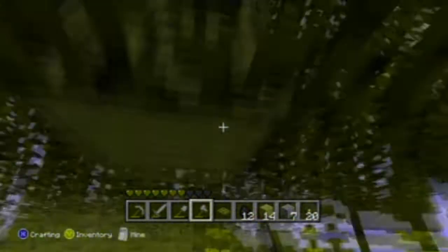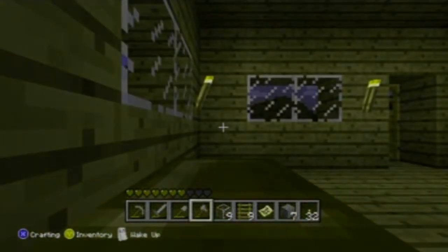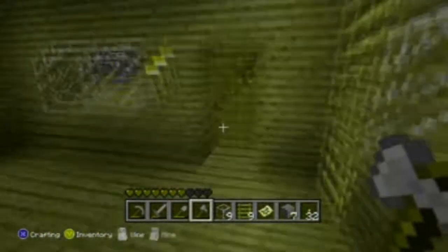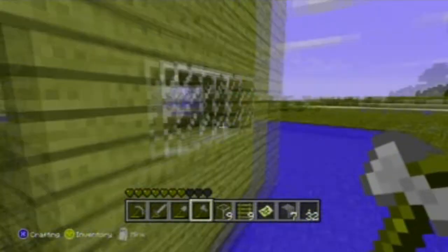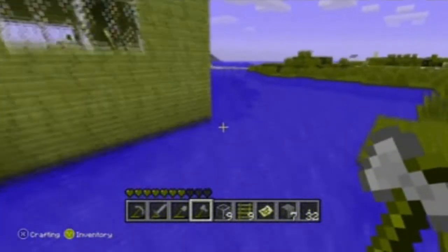There is no hunger system, no sprinting, no villages, and when it turns to night, it gets pitch black — I can't see anything! At least the beds are present. New players who have never played the PC version will not mind these drawbacks. I think that's what this game tries to do — bring new players into Minecraft. These drawbacks practically just make the game simpler to learn.